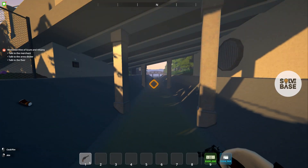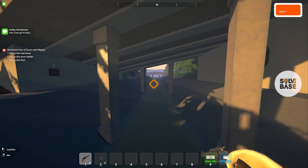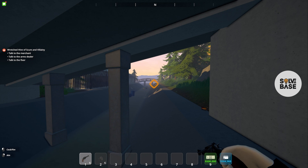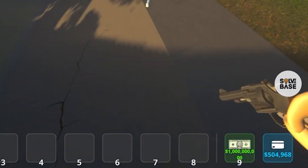Now if I want the ammunition for it, I can just press on the tilde key again and then say give revolver cylinder and I got the ammunition for it. Just like that, if I want more cash, I can say change cash and keep on entering these numbers here, and you can see that I've got more cash.